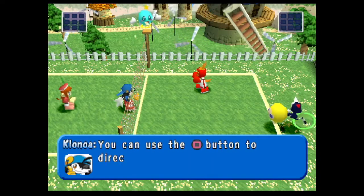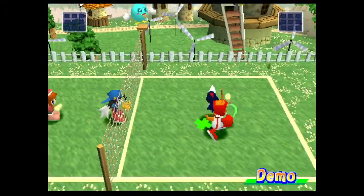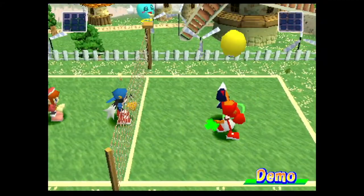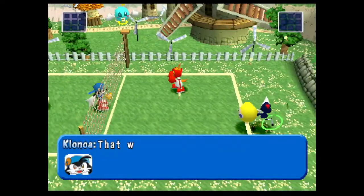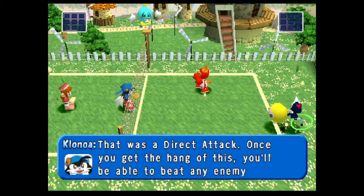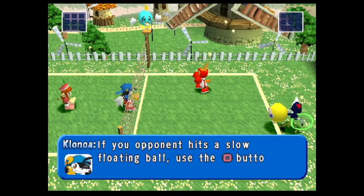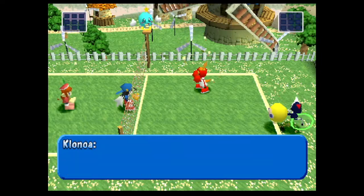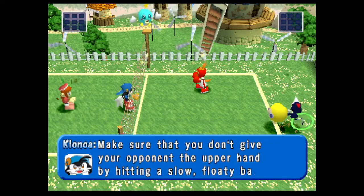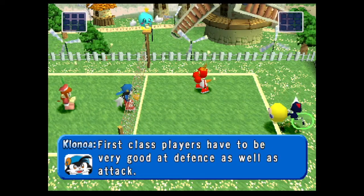When the ball from your opponent is slow, take that chance to win the point. You can use the square button to directly return the ball over the net. That was a direct attack. Once you get the hang of this, you'll be able to beat any enemy. If your opponent hits a slow floating ball, use the square button to send the ball back. Make sure you don't give your opponent the upper hand by hitting a slow floaty ball.